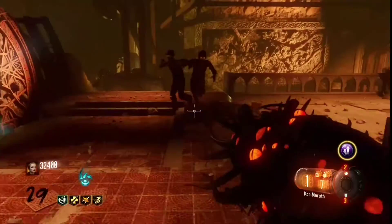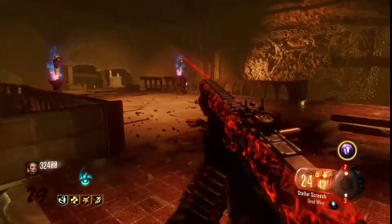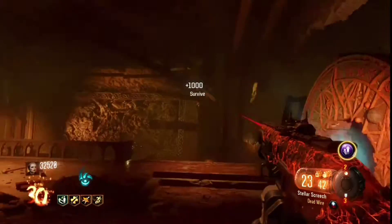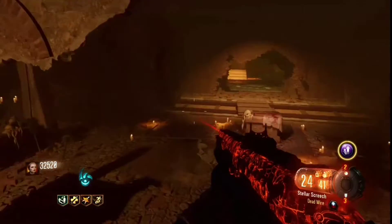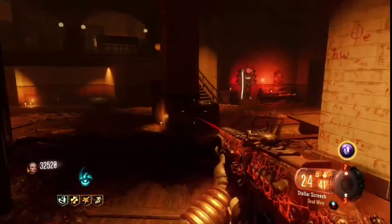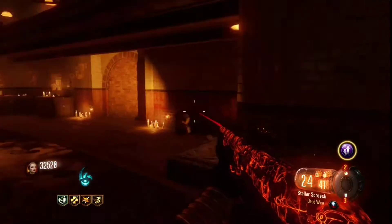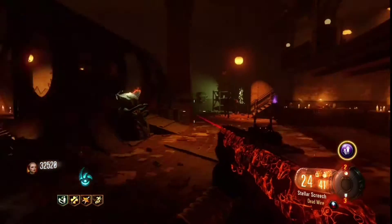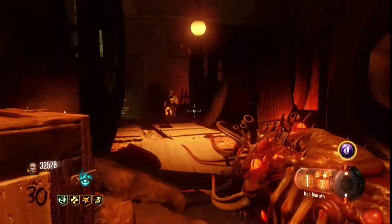I used the Wonderwaffe with one of the gobble gums — I think it's called Alchemical Antithesis or something like that. That's the gobble gum where you get infinite ammo just by shooting zombies, which is pretty powerful. The good thing is it's one of the classic gobble gums, so they're pretty much free — you don't have to get them from the Liquid Divinium. I might upload some Giant gameplay probably next week.